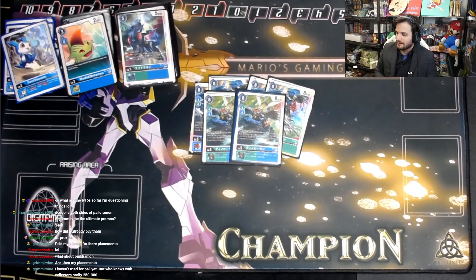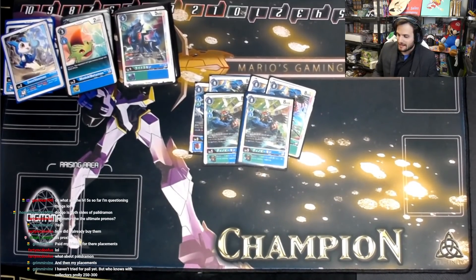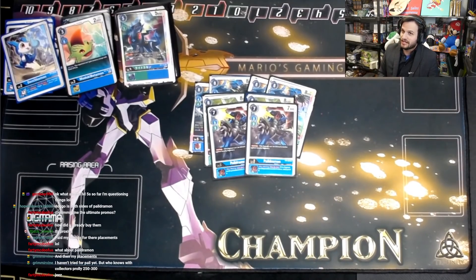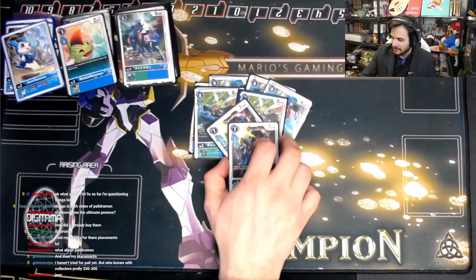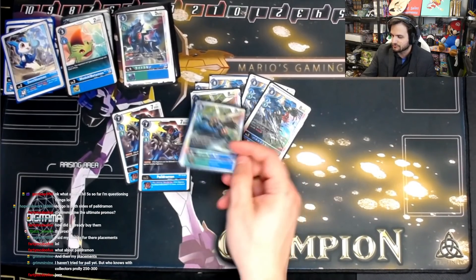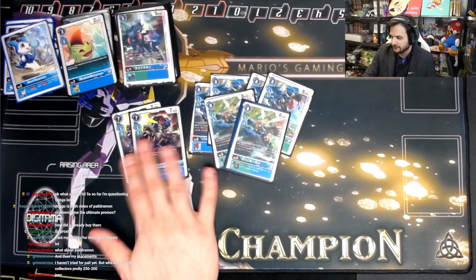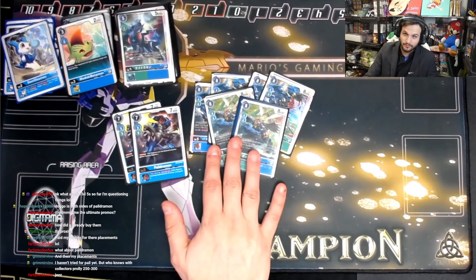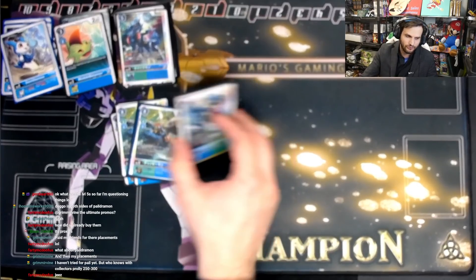The last ultimate we're playing is 2 of the original Paildramon — the one with Jamming, and if you're Imperial Dramon, once per turn when attacking, unsuspend it. It does come up, it does let you get extra damage. So we're playing 8 ultimates in the deck. I like this lineup a lot, with the exception of the Dinobeemon which I'm trying out. It could also be EX1 Paildramon instead — still seeing how it goes.